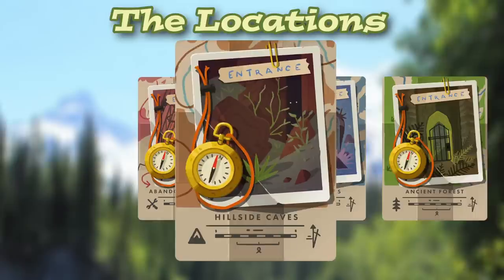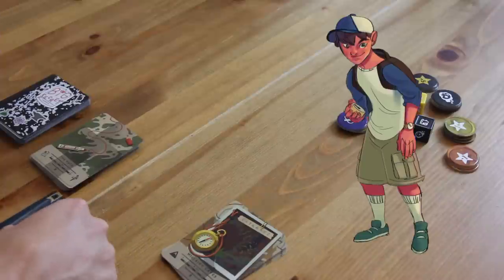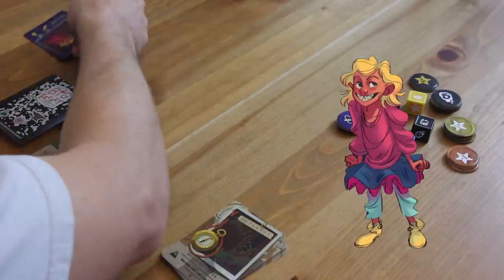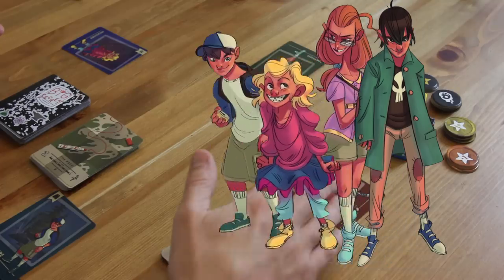I'll take the other three and set them aside — we won't be using them. We're going to build out that adventure, but first, we'll each play as a character. We have Adventure, Mischief, Mayhem, and Danger — and these are the Sibling's Trouble.